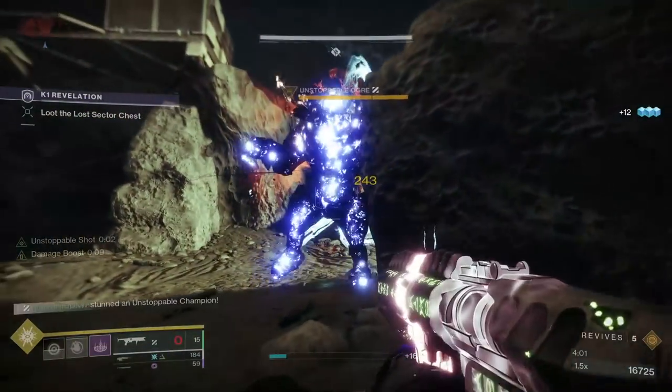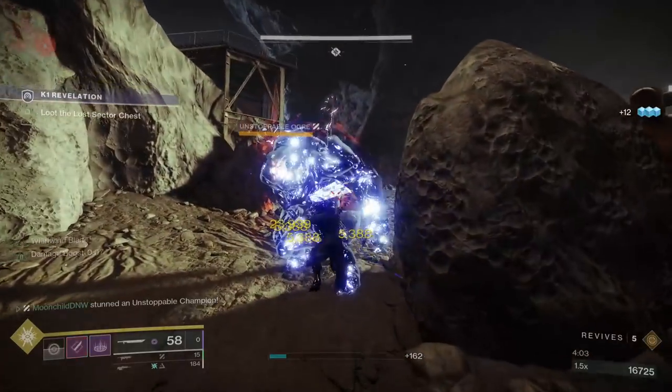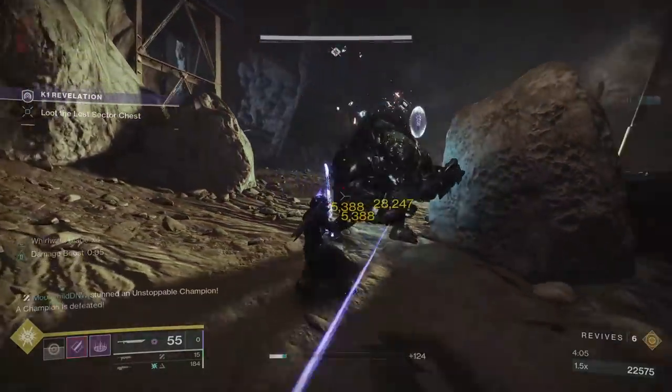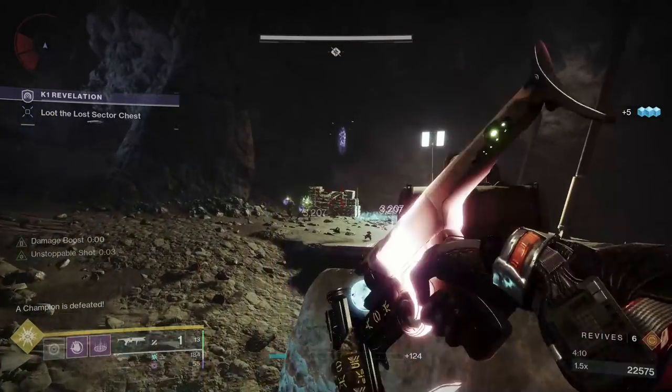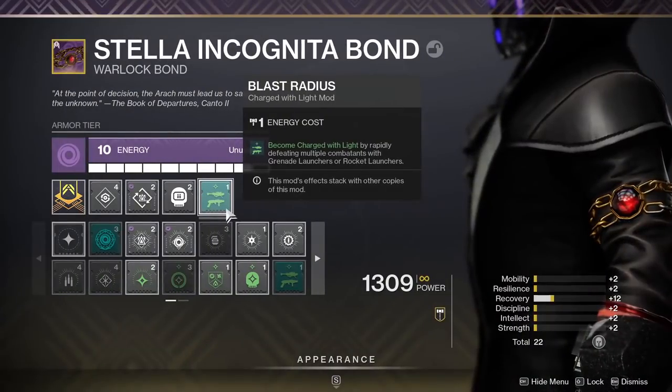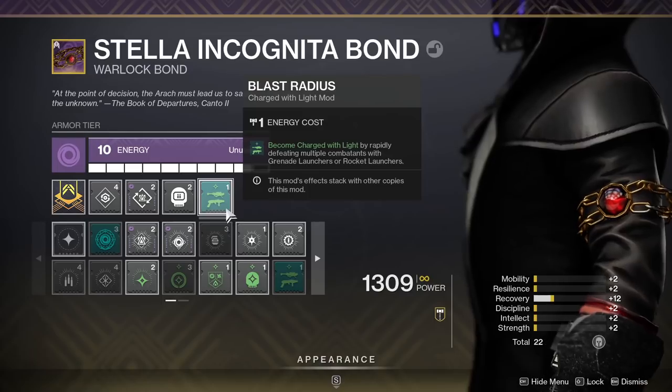These two weapons together is a tactic I call Wither Sword, and the damage this does is nuts — when you start going off, it's rest in peace to any boss or yellow bar enemy. But with the power of mods we can take it from strong as hell to downright overpowered. The mod Blast Radius makes you charge with light whenever you get a double kill with a grenade launcher or a rocket launcher.